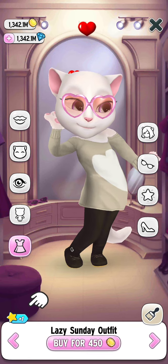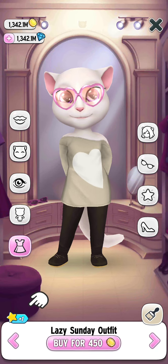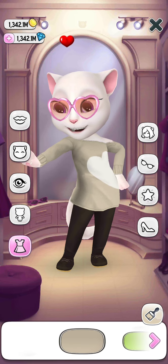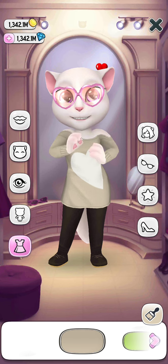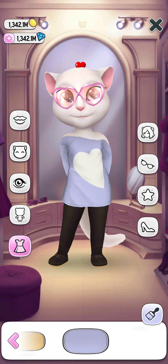Let's get our next dress — that is the lazy Sunday outfit. Here we go! In this we got the shades: there is a gray shade, green shade, red shade, dark gray, and this one. So we got this one.